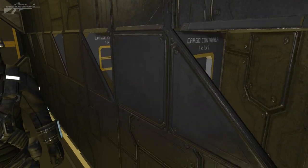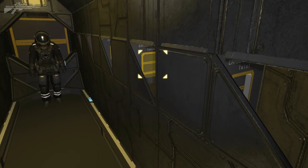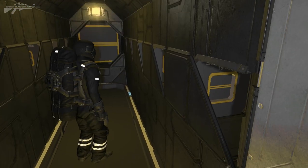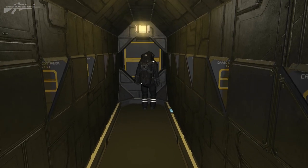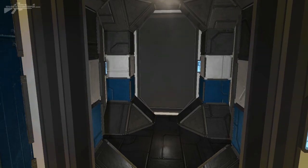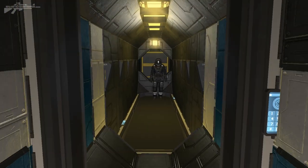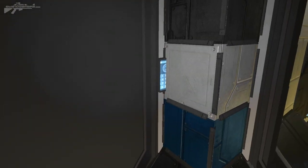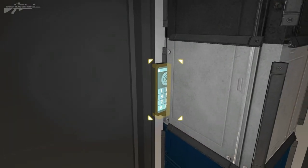Through here are all the cargo containers - nice pocket storage that you aim at through an angle. At the back there's a large connector. There's also a medium cargo container, and two airlocks, one on each side of the ship.